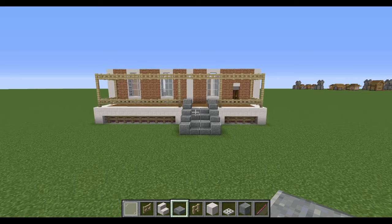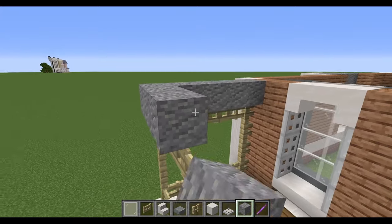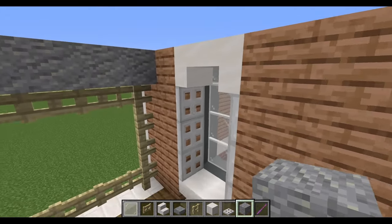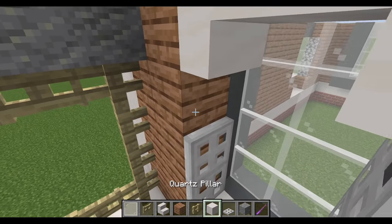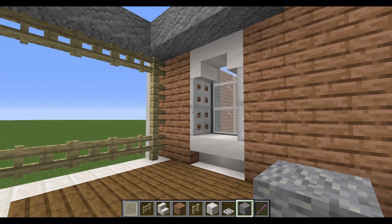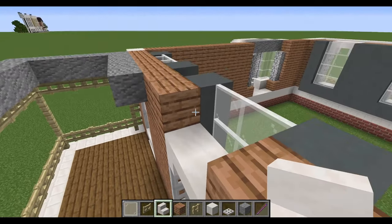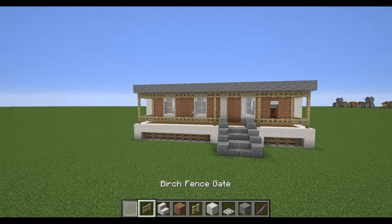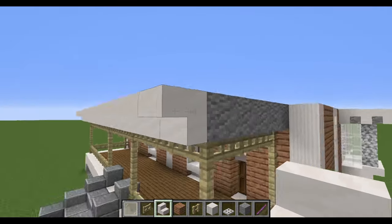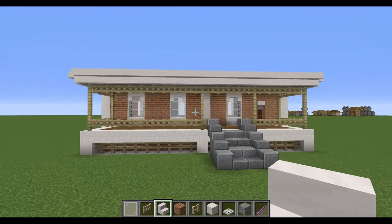Now it's time to put the roof on the back porch. Grab out some andesite and place it around the edge as a flat roof. You will end up covering the top arches of these windows, so lower the windows down by one block so you can still show off that arch. Place the andesite and then come back to put the final cornice on the top of the porchway using smooth quartz stairs. That's the back porch done. It's very similar to the porch on my first 1.16 Victorian house tutorial — I really liked it there and it fits well here too.